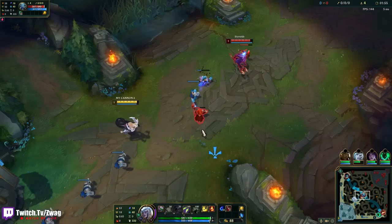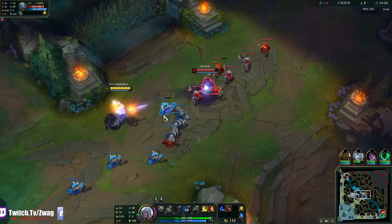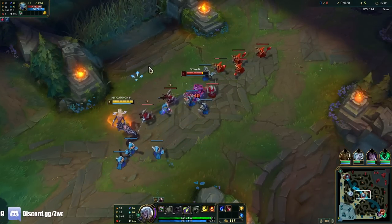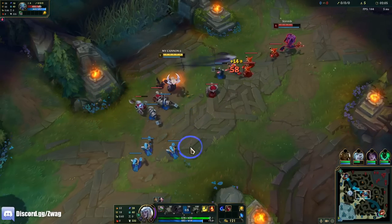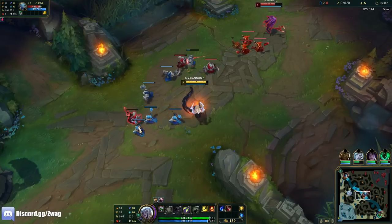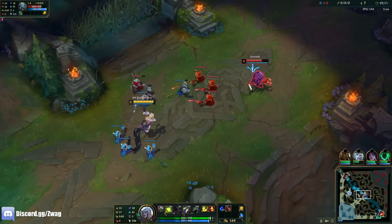I really like playing this champ. She's somewhat difficult, but pretty easy once you get used to her. It's very easy to farm on her because you have your auto attacks and then you can press E, and if your E kills the minion it refunds the mana. Level 2 is a pretty big power spike.